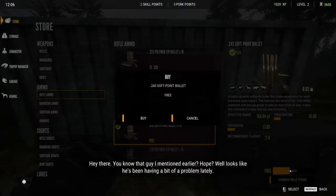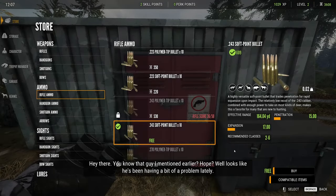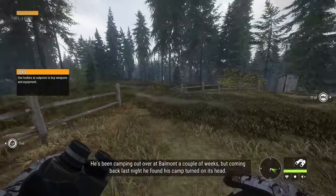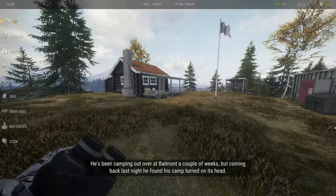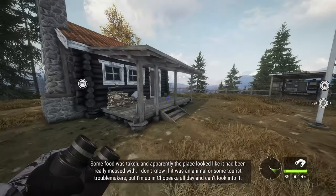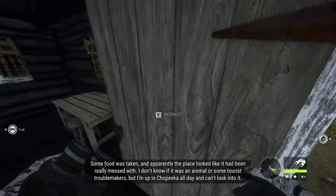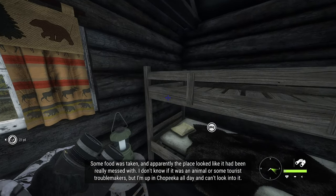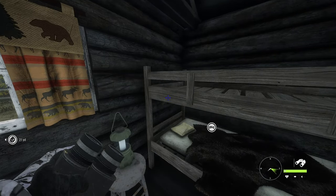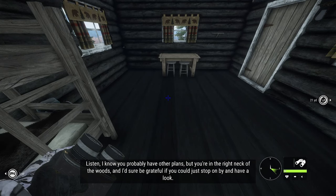There's a guy named Hope who's been having a bit of a problem lately. He's been camping out over at Balmont a couple of weeks, but coming back last night he found his camp turned on its head. Some food was taken and the place looked like it had been really messed with. Not sure if it was an animal or some tourist troublemaker. We're going to do this mission once it gets finished — just stop on by and have a look.